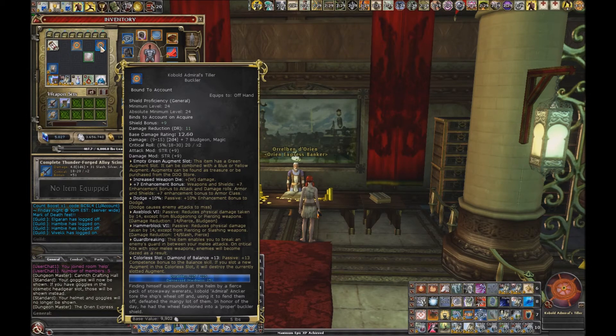I actually used it on this toon when I was doing my Three Shroud of the Avatar Kai Pass live, so take a closer look at that now that you know it has that hidden green slot. It can be a nice item for a variety of builds.